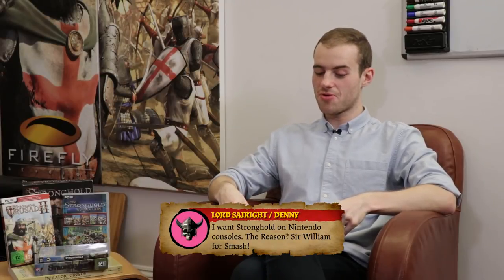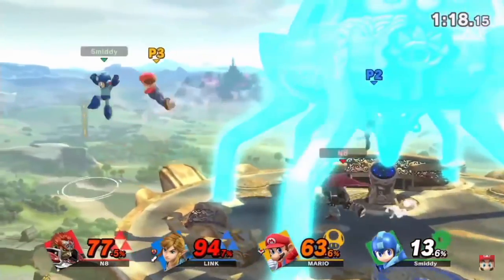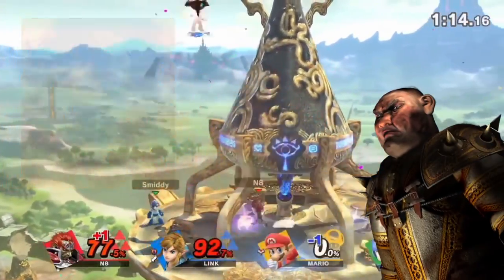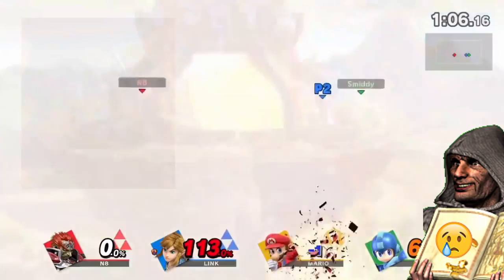LordSlaywright asks: I want Stronghold on Nintendo consoles — Sir William for Smash! That'd be amazing. They've already got like 400 Fire Emblem characters who are basically all clones of each other. You could have Sir William as a character, assist trophies with the Caliph setting fire to the stage, the Pig banging his war drum making everyone fly up, the Scribe messing with people's popularity. Online petition — they sort out everything.